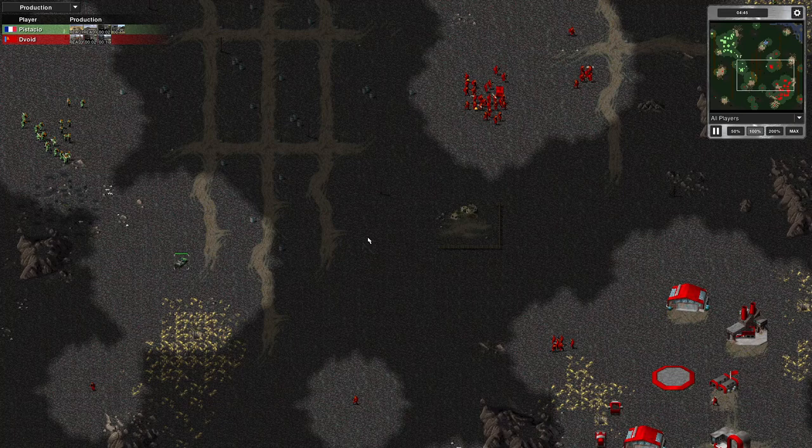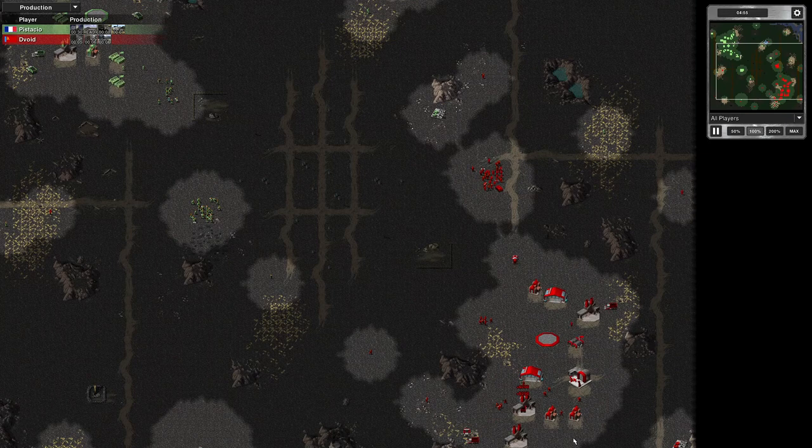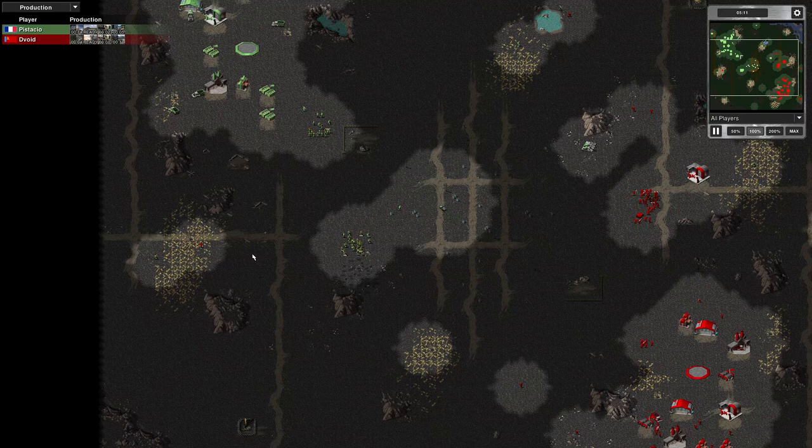I'm checking out this area. He's got a rifle guard there — look, he's tracking my expansion. And my MCV is arriving at my first expansion. My opponent's just got theirs. Their MCV's rolled out, so they've got about 17 seconds to make it to the expansion before they're wasting time.